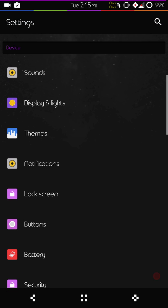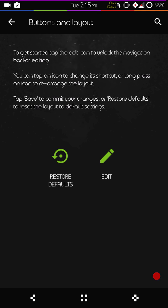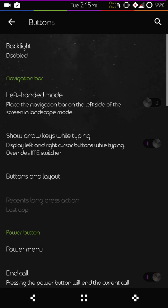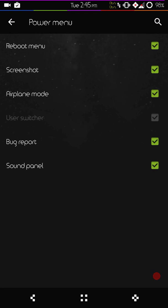That was display. Quickly I'm going to hit buttons — let you guys see that. You do have button layout, you can change that wherever you want. For those that don't know, you just hit the edit button, physically drag your buttons where you want them, hit save and you're good to go. I'll go ahead and set everything back — that is how I like to run.